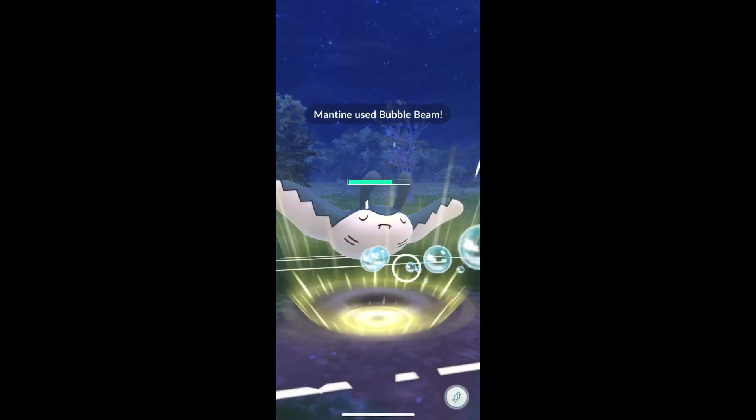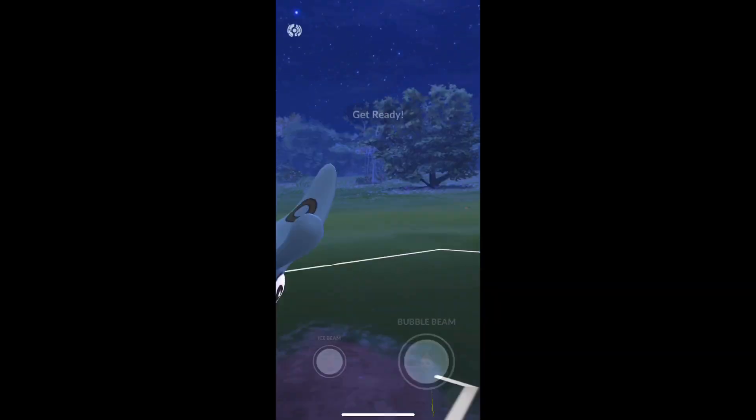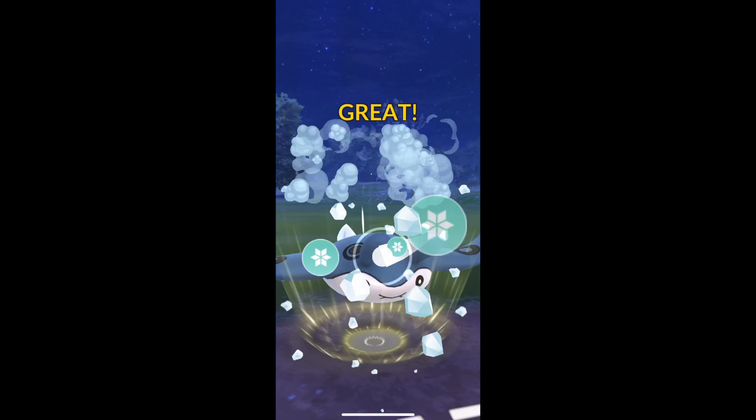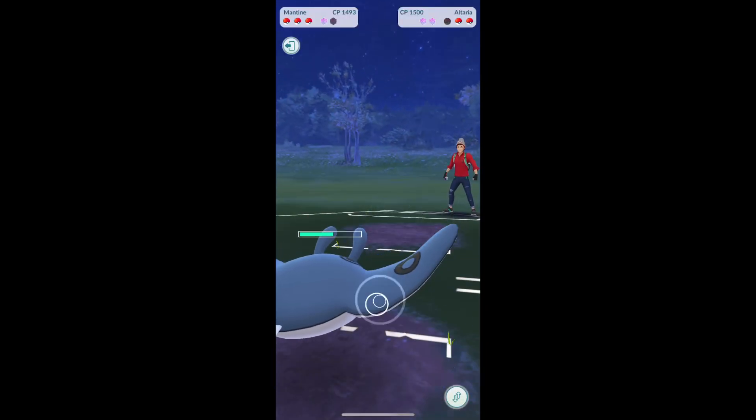We're leading Mantine again. I do like that as a lead. Altaria is actually a pretty good matchup for us because we have Ice Beam and we can get to it very quickly. You can see we KO'd because they didn't use any shields. Altaria — definitely a good matchup.